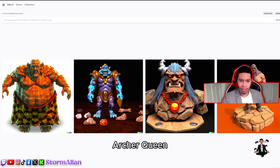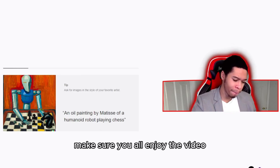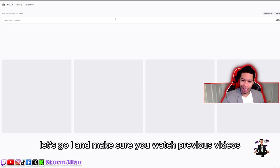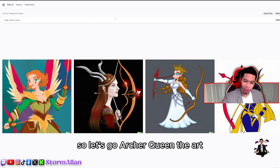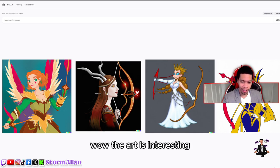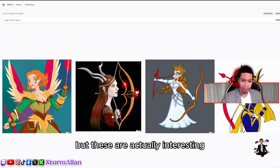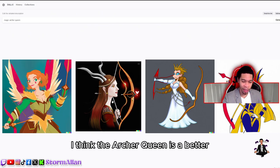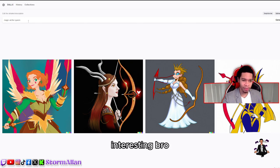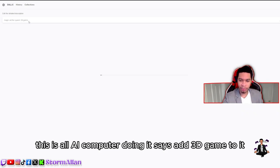Let's jump on to the next one — the Magic Archer Queen. I hope the AI does something a little bit better with this. This is a 10-day series, guys, uploading every day. Alright, Archer Queen — the art is interesting! You could actually pass this off as real art. I don't know what's going on in some of these but they're actually interesting. I think the Archer Queen is better — let's add '3D game' to it and see what it comes up with. Is that an arrow in the back of her neck? Interesting.